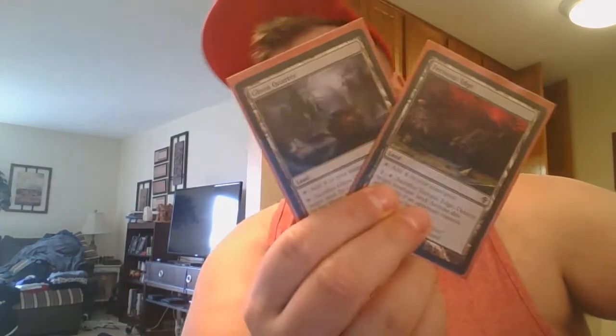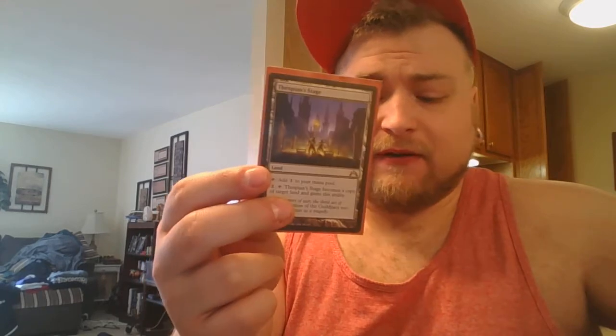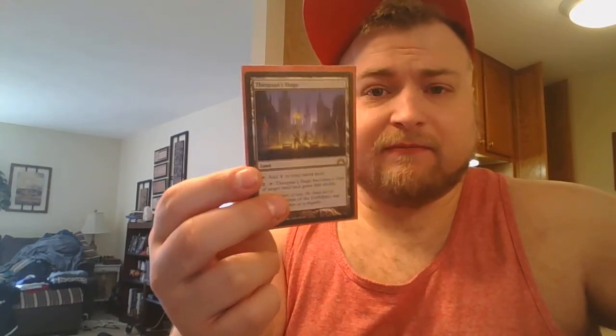I'm going to start off with the two land destruction cards that I actually play. That is Tectonic Edge and Ghost Quarter. Obviously, you can get your Strip Mines, your Wastelands, whatever you need to get your fix. I just chose these two for budget reasons. And then I have a Nykthos, because we're mono green — we're going to have a lot of devotion. Then I have a Thespian Stage. We're going to play with other people's goodies. I don't have a Gaea's Cradle, but if somebody else does, I'm going to use it.